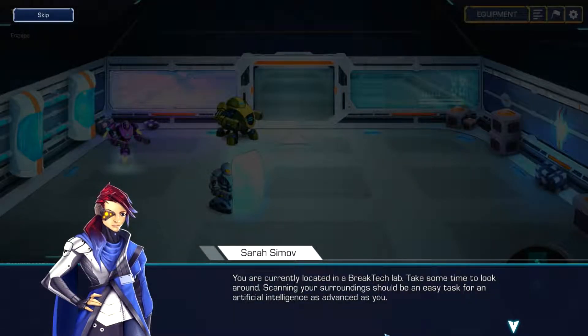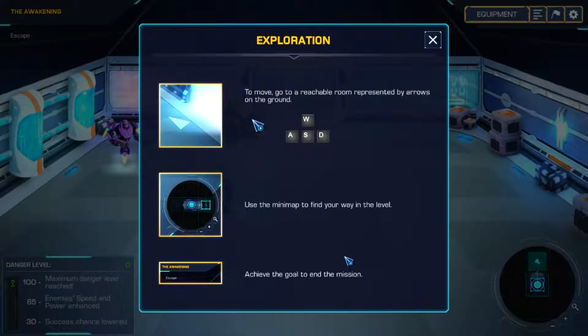You are currently located in a break tech lab — take some time to look around. Scanning your surroundings should be an easy task for an artificial intelligence as advanced as you. WASD to move around, but you move around node-based, so you actually move from one room to the next. There are goals and a mini map and all those things — we'll explain those as we go along.